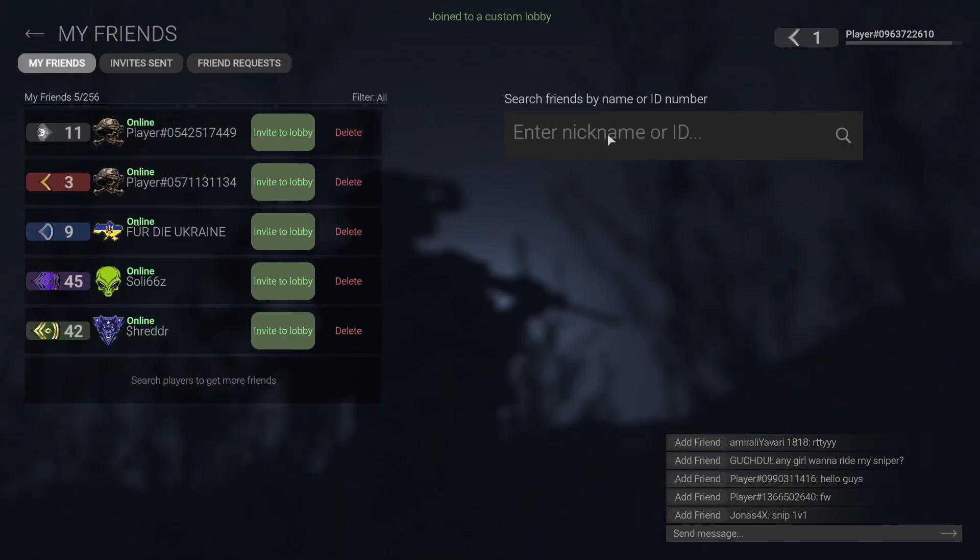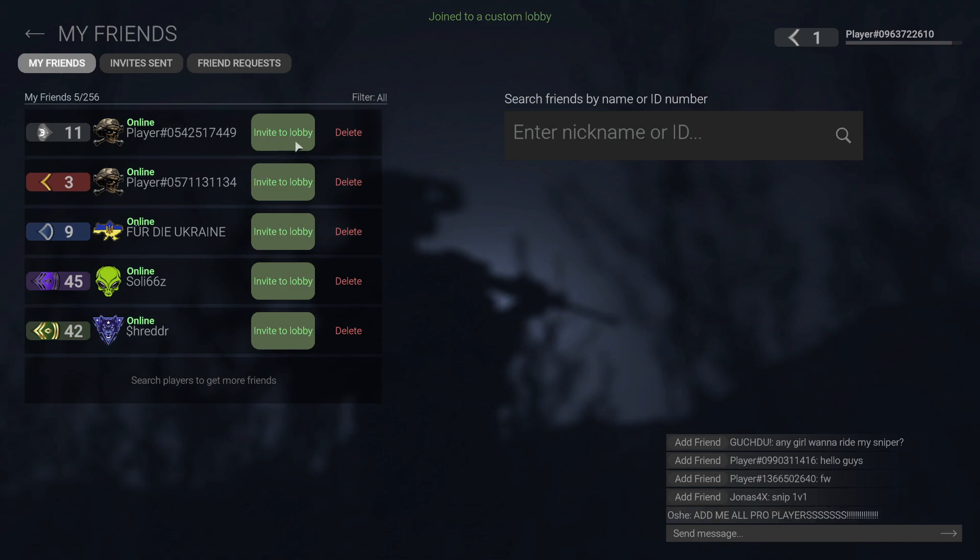When you click on Friends, you will see all of your friends that are online. You can also add your friend by writing their nickname or ID. Next to the name you will see a green option.